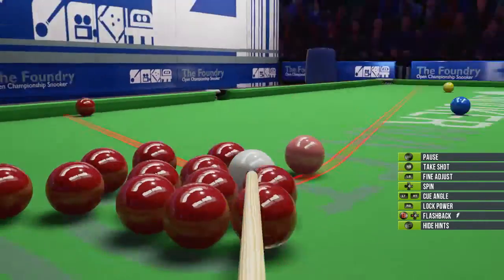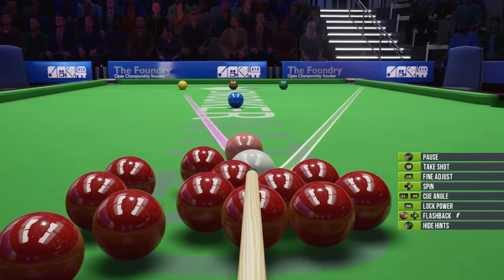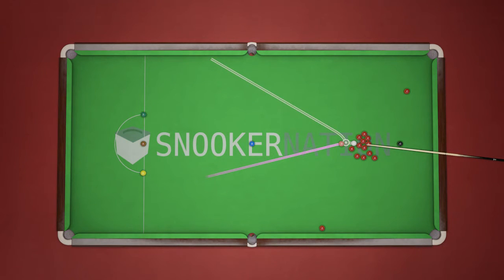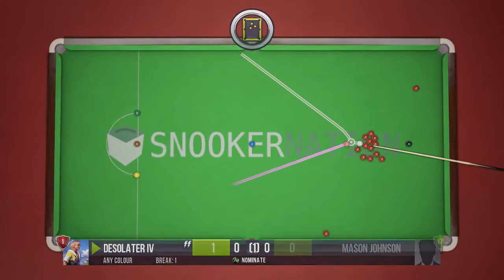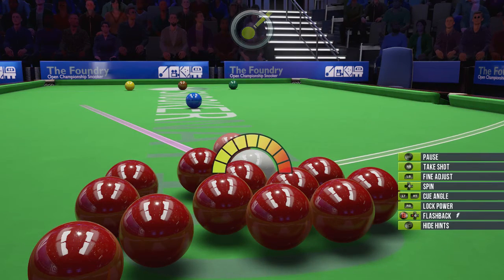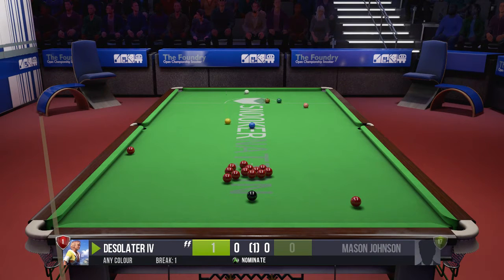I made it! By getting a red ball into the pocket I scored one point. Now I need to get a colored ball in — I'll try to hit this pink one across the table into the pocket. That's going to be a very difficult shot, it's a bit too far away. I'll adjust the angle a little bit and put a lot of power into it.